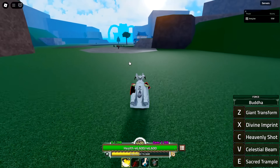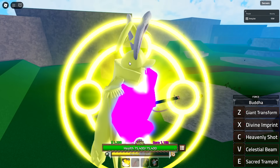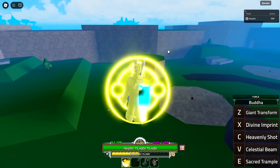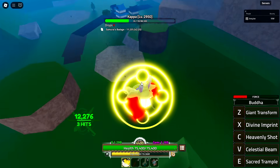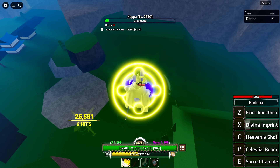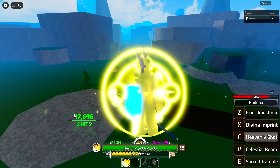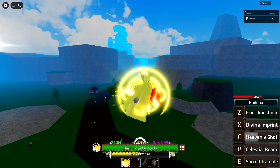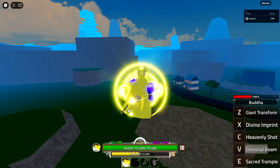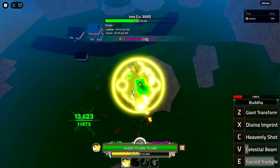Giant transform — oh my gosh, that is so much better. We even have that PNG decal that Blocks Fruits has. M1 deals 4,000 per hit — that's pretty good. Divine Imprint deals 13,000 — not bad. Heavenly Shot (C) does 17,600 — I like that one. Celestial Beam (V) does 14,900 — that's good too.